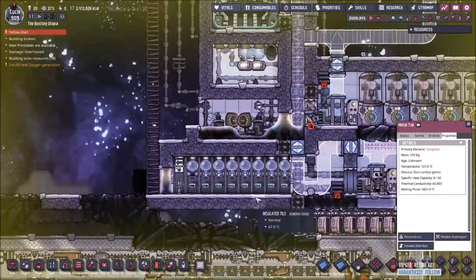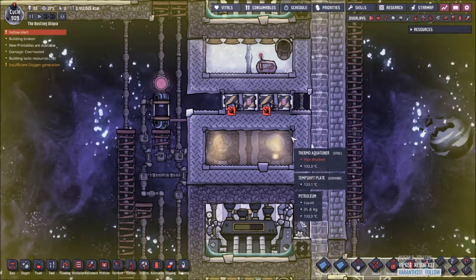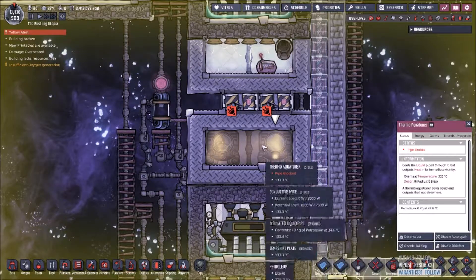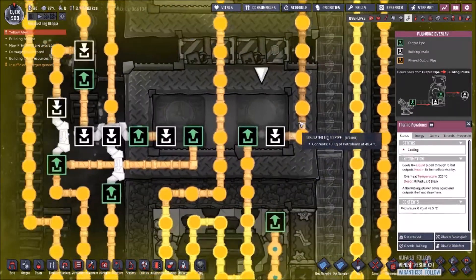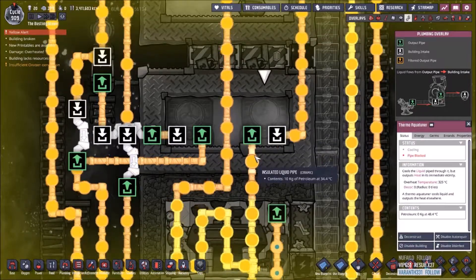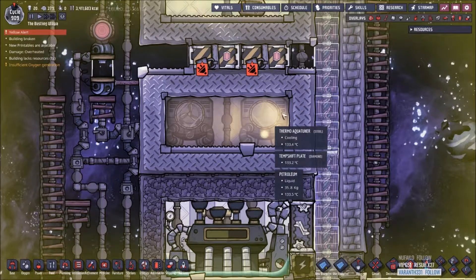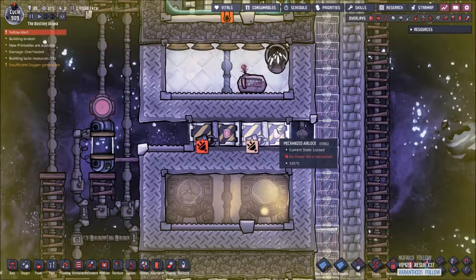Let's go look over here at my space setup where I've got the exact same setup done. Tungsten all the way over will take all of the heat coming from your steel aqua tuners. Aqua tuners will delete heat coming in at a rate of 15 DTUs - they will delete 15 degrees Celsius as the liquid goes through the aqua tuner, putting it out much cooler. All of the heat has to go somewhere, so it's going to go out into whatever environment you have it in. Here I have diamond temp shift tiles and tungsten metal tiles, and that will go through steel or tungsten doors.